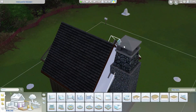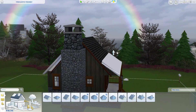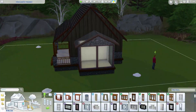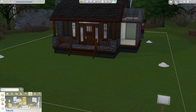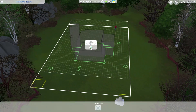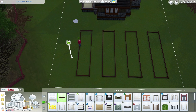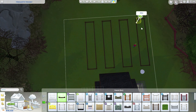I went for a dark old style exterior because I imagined an older inhabitant — like a late adult. It's also a pet-friendly build; I imagined the person who lives here has a dog, or could have a cat. I took away the weather machine and moved on to the back garden.